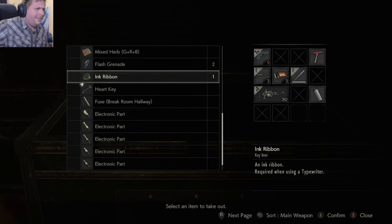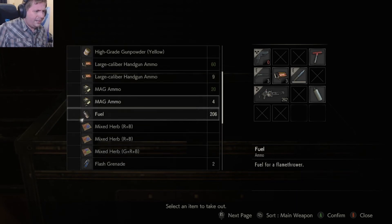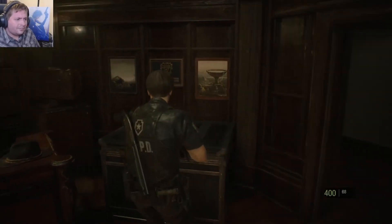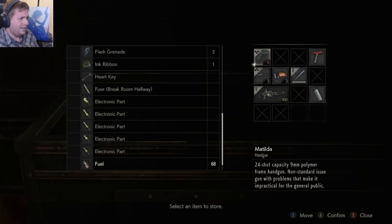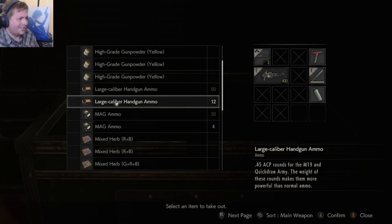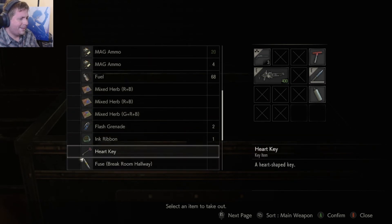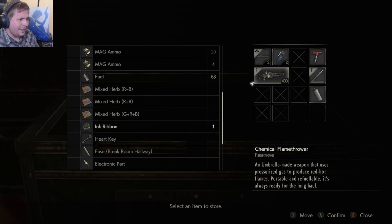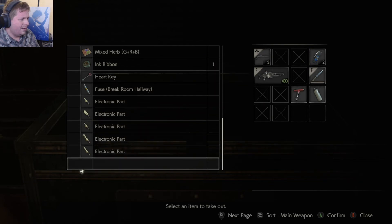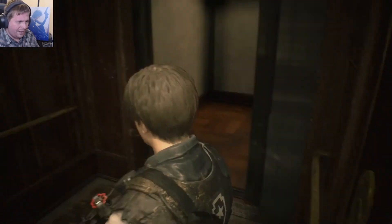Oh, we have another ink ribbon! I totally forgot about that. Just take this load. Drop that — I think we can drop that again. Our inventory is just so depressingly sparse. Real bad. Let's actually take both of them out. We need to head all the way around to pick up the rook plug.